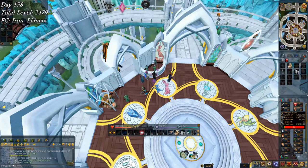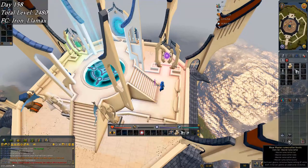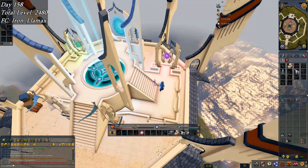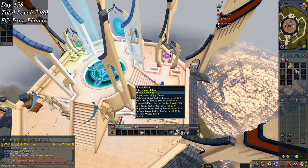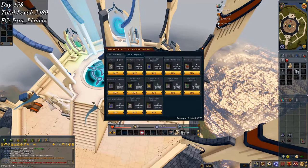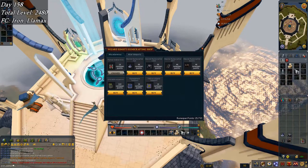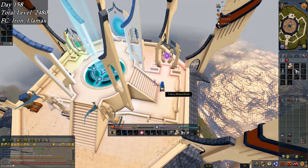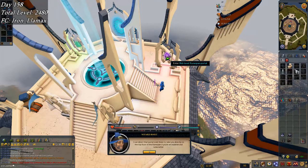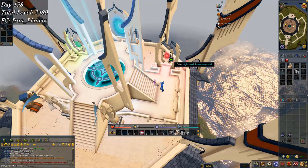I'm enjoying this AFK grind, it's quite relaxing, but eventually I'm going to have to actually do some stuff. Went ahead and bought the full master runecrafter set just for the 5% bonus XP, and the blood altar teleport tab that I need. They've got all kinds of stuff you can buy with Rune Span points now instead of Great Orb Project. I also bought the portal redirection so it should go directly to high level Rune Span — so I don't have to run around anymore.